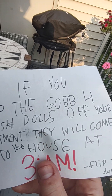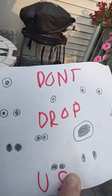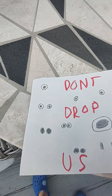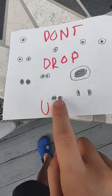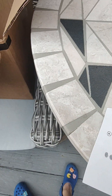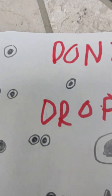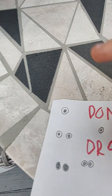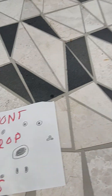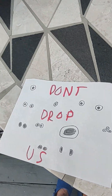It says: if you drop the Garten of Banban 4 plush dolls off your apartment, they will come to your house at 3am. Flip if you dare. And it's got eyes on the back! It says 'don't drop us.' I think I know who all these characters are: Captain Fiddles, Bambolina, Ban-Ban, Tamiki, Chimiki, Nab-Nab, Stinger Flynn — obviously because he has one eye — Jumbo Josh, J-Dog, and Slow Selene. I think that's all the characters. Let me know in the comments if I got one wrong.